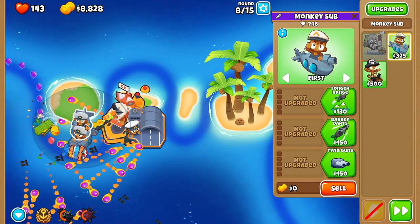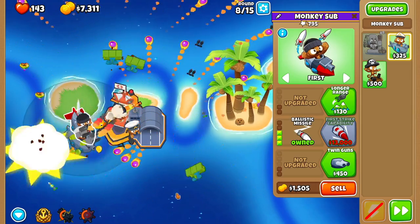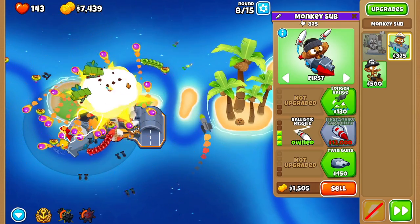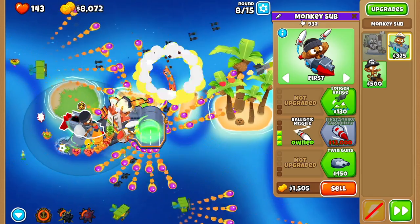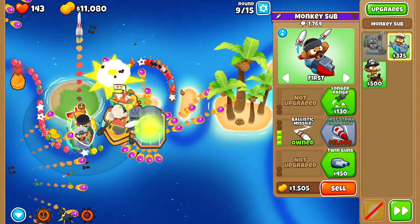At this point, go to the monkey sub and upgrade to Barb Darts, Heat Tipped, and Ballistic Missile. Then when you get the final fortify, just use Brickle's ability right here. On to round 9 — drop the mega and use Brickle's ability with that first rush.